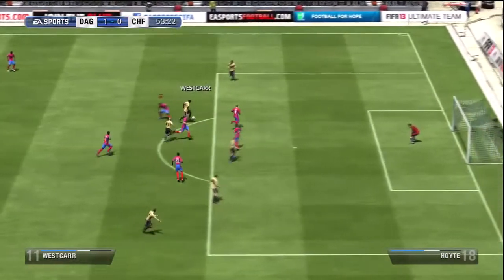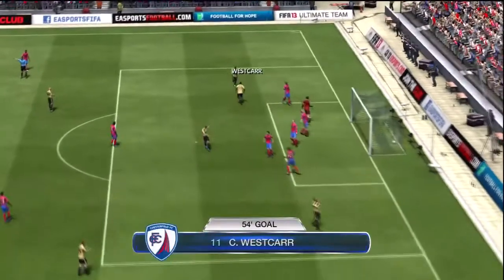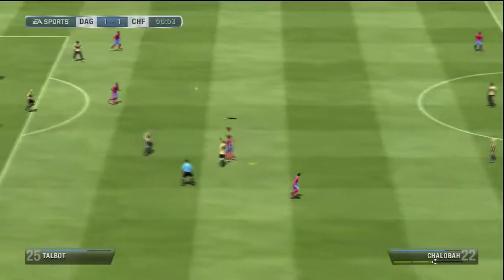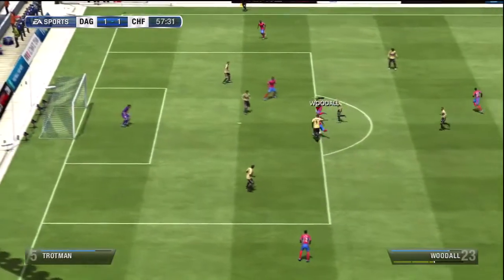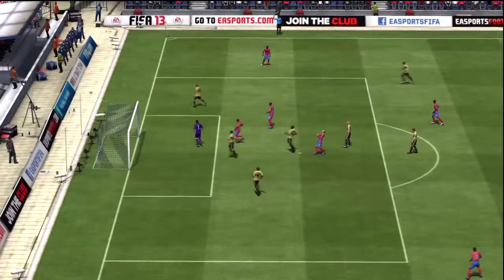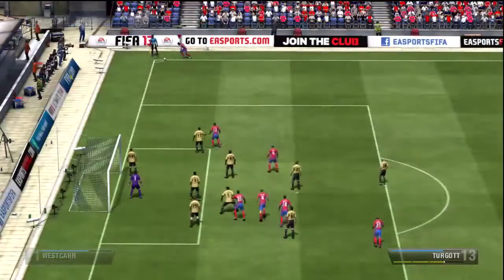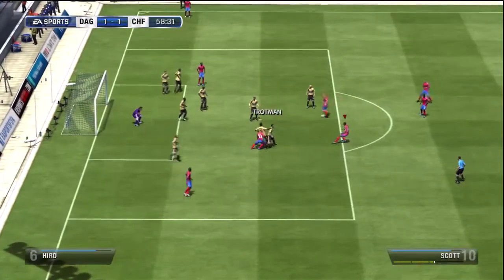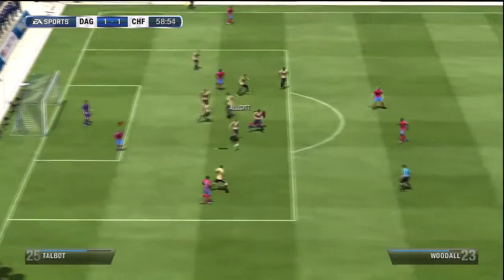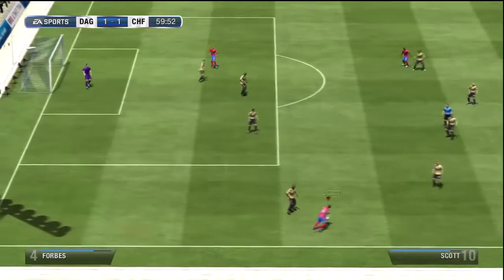So if you need a midfielder with good potential, look no further than Nathaniel Chalabar — he's 17. Then Chesterfield score a sweaty equaliser. But our heads didn't drop and we carried on attacking as we always do. Blair Turgo gets a corner, Woodall gets a shot but it's blocked. Josh Scott's effort is also blocked — looked like a handball to me but the referee thought otherwise. Eventually they get it cleared.